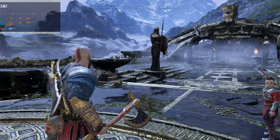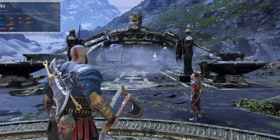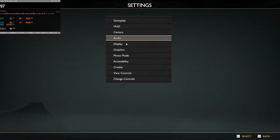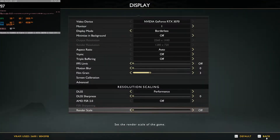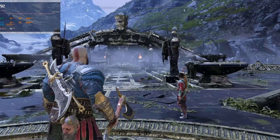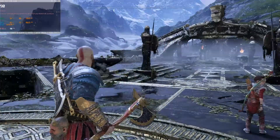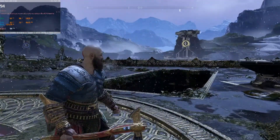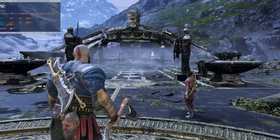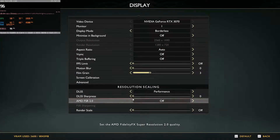Now DLSS at performance — yeah, it looks better. The edge issue on Kratos is totally not a thing and everything looks way less grainy. We're still getting a roughly 20 fps boost, a little bit less than ultra performance but it looks so much better — so much better.